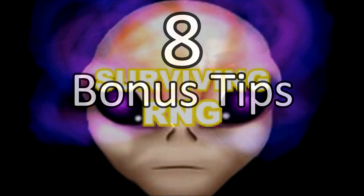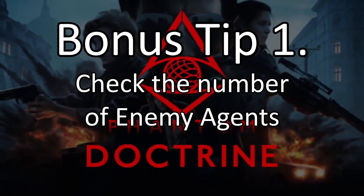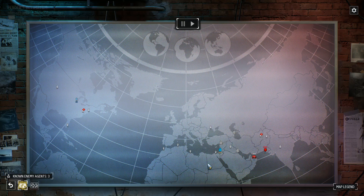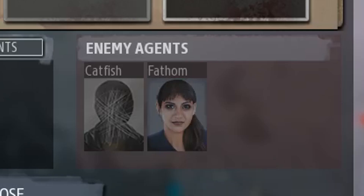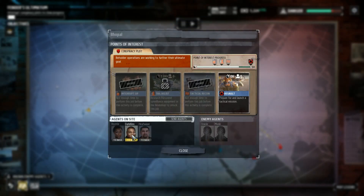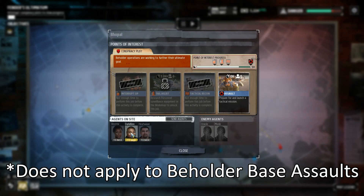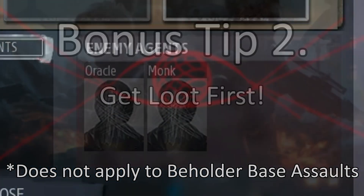We're not done yet - there are eight bonus tips. These are either a little bit more obvious or a little more trivial. First: don't forget to check how many agents are on that mission. As the campaign progresses, things can vary. Even if you don't have intel on those agents - don't know their names or faces - you will at least see on the GeoEscape how many agents will be at that mission. Keep that in mind when you head down there.